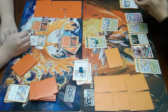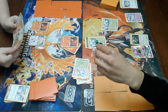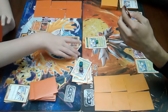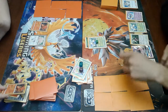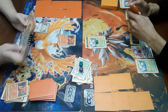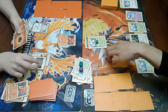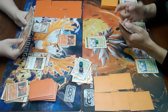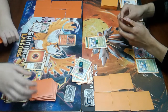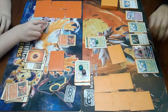Go ahead and pitch those to the Lost Zone — there's going to be eight. That's pretty insane. There's really not much coming back from that. And then I'll go and just Lost March for the knockout. That does 160 damage since there are eight Pokémon in the Lost Zone. Is there a Nest Ball on this list? Yeah, there is — maxes out at four, same with Ultra Ball.